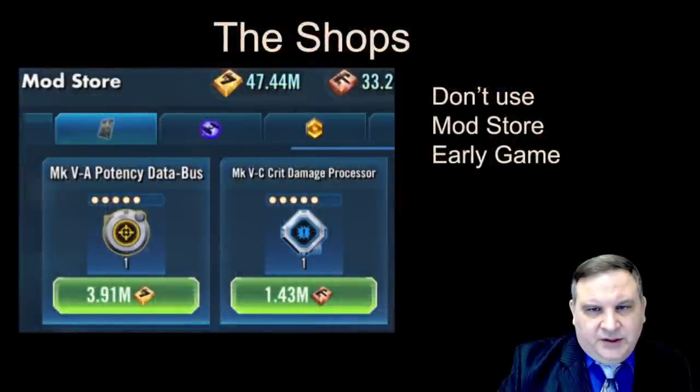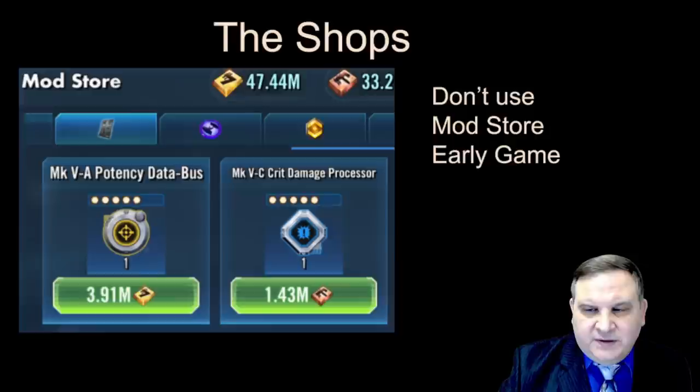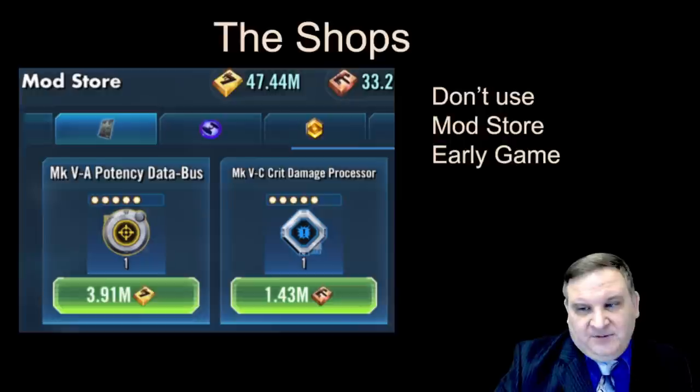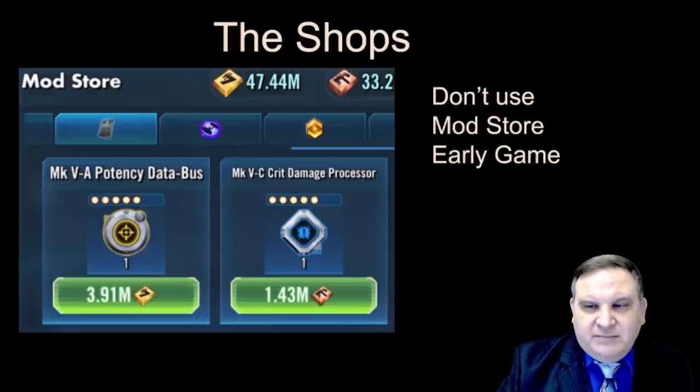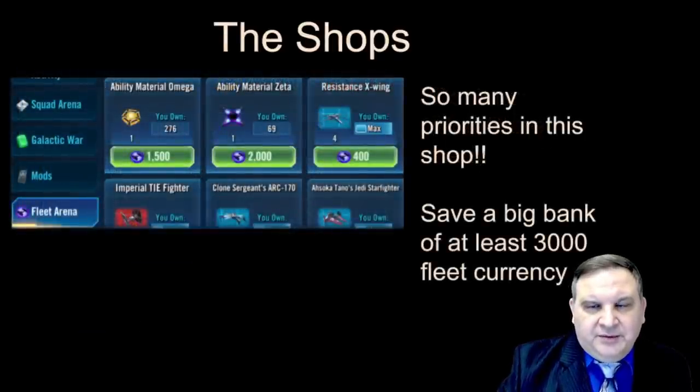In the mod store, eventually you'll want to look through and buy mods when it makes sense. But in the early game, there is so much pressure on credits and fleet building materials that the likelihood of getting a great mod is pretty low. Mods are really quite expensive compared to the likelihood that something works out. Probably for the first few months, just don't bother looking in there too much.